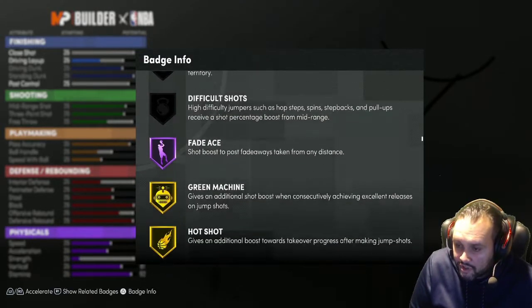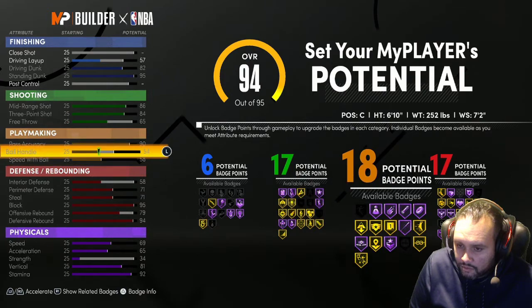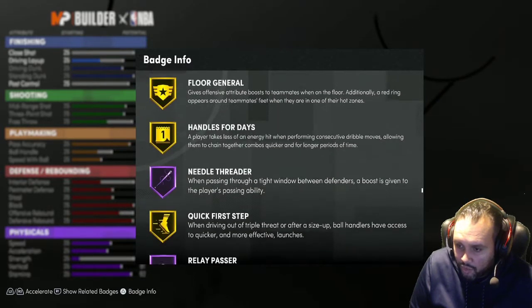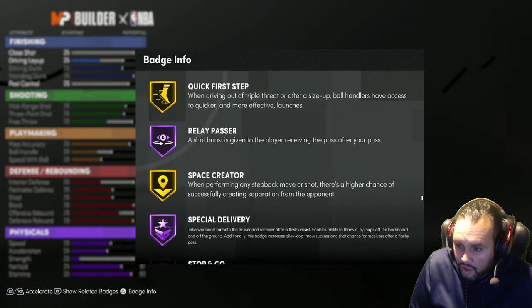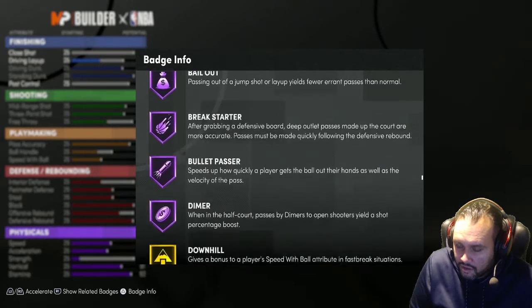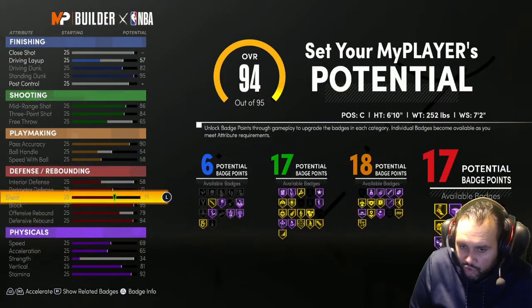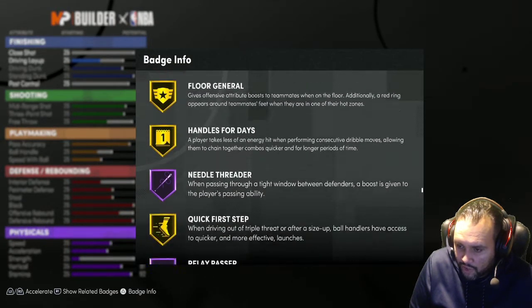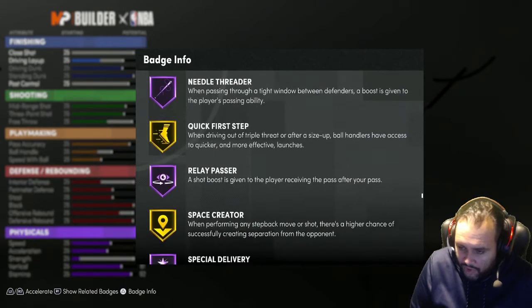Have the meter off - everybody should be able to shoot this year. At 99, you're going to get 88.3 - 90 mid. Pass Accuracy - so you're going to have Hall of Fame Breakstarter, Hall of Fame Bullet Passer, Needle Threader, Gold Unpluckable, Relay Passer, and Bailout. Because as a center, you're going to grab the rebound and just toss it down the court, so pass accuracy is very important. Especially with Hall of Fame Bullet Passer - even Relay Passer for a center throwing the ball down the court. See somebody open in the corner after you grab a rebound.